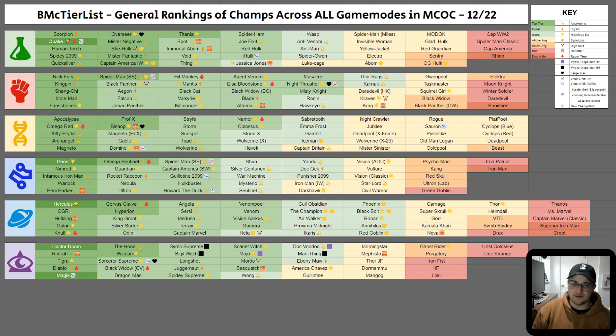Sauron still has that value shift down because I really don't think he's that great of a defender. If you don't know how to fight against him he can seem dangerous, but you can pretty much play around him without needing a specific counter. He's not like Jessica Jones, who just passively goes Unstoppable when you can't counter her — Sauron just goes Unblockable and you can play around that if you're good at dancing around an unblockable opponent. So his value has gone down quite a bit.